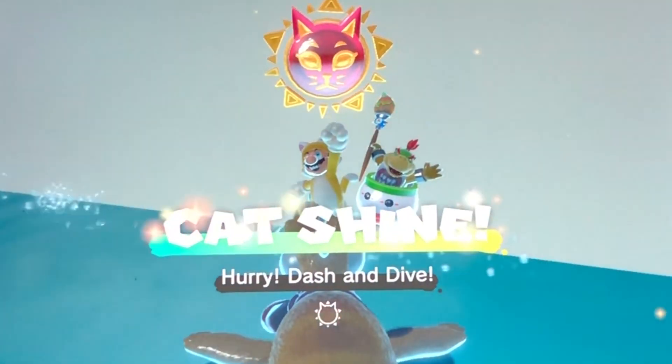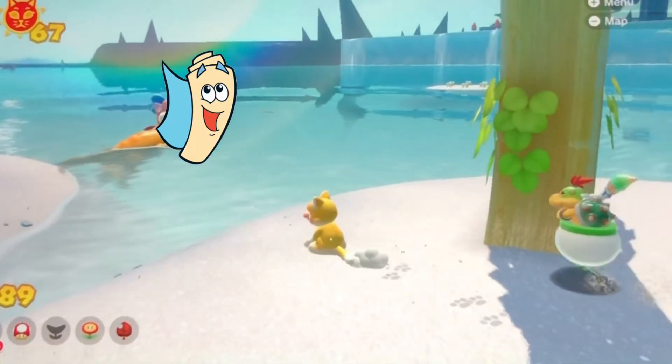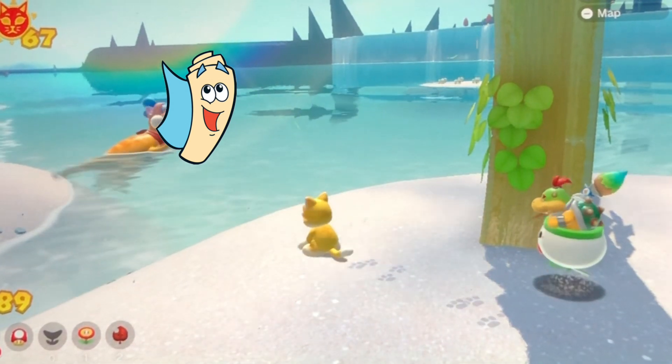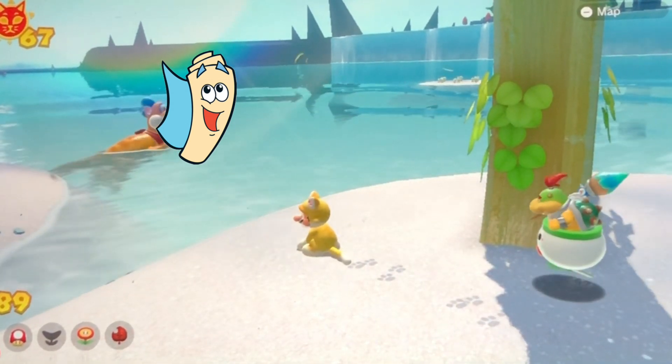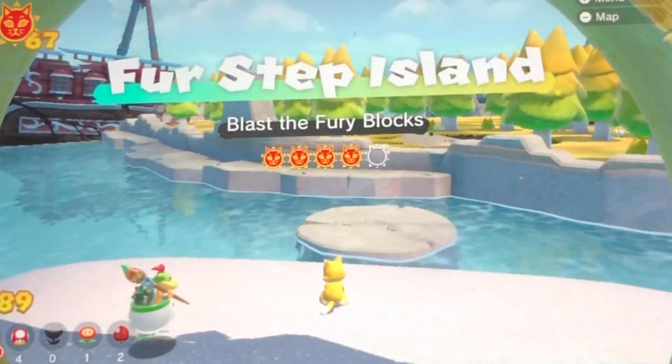Hurry, dash and dive. My map senses are tingling. Oh, my goodness — what do you sense? Fury Bowser? Yeah, he's coming. Try to find the last Fury blocks. You got it, buddy — right at First Step Island.